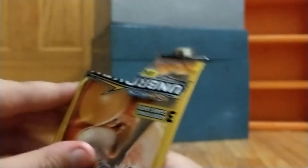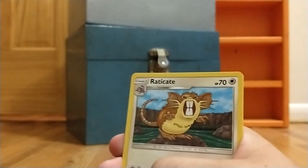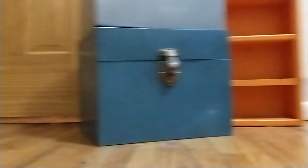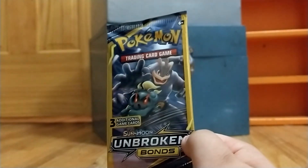We'll go with the Charizard and Reshiram first — that's the card we're gonna be targeting. Doesn't want to open. There we go. So the card trick — if I just do it from there it should just be that. Polywag, Radecate, and a Miss Magius. Dang, the camera really moves. Okay, Unbroken Bonds again.